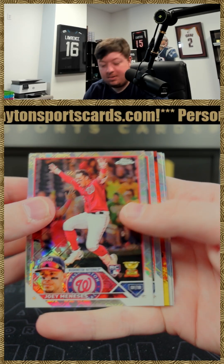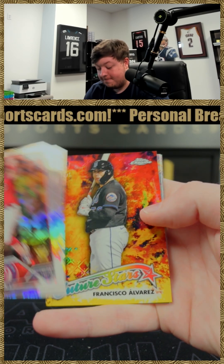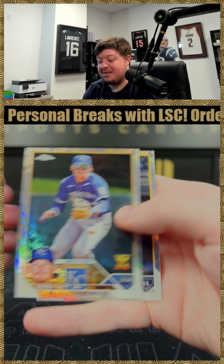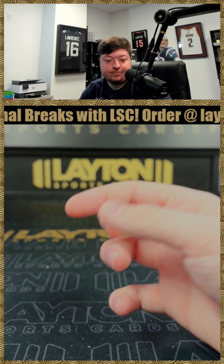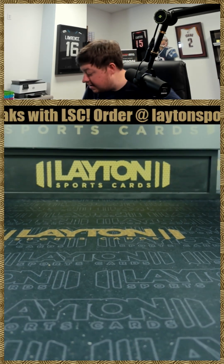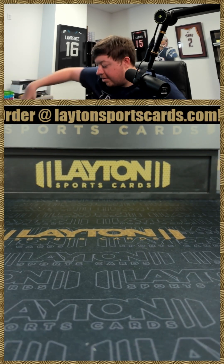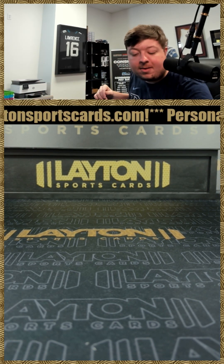Got a Manases rookie, Francisco Alvarez rookie numbered to 75, yellow future stars, Bobby Witt, and Bryce Terang. Alright Josh, that's gonna do it man — that is gonna do it for your personal. Really saw a couple nice boxes there — blasters and Logo Fracture. Appreciate the order as always, we'll get that out to you!